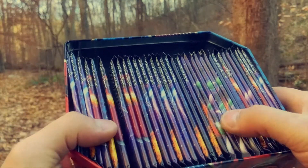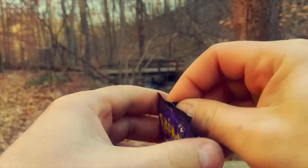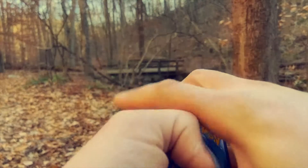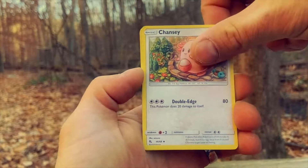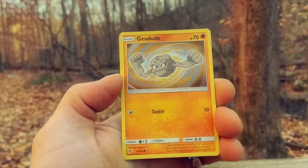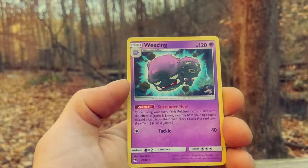Alright, three packs down, three more to go. Let's go over here at the beginning. There's the code card. Four from the top — Sabrina! Oh there we go, Sabrina. Chansey, Kabuto, Voltorb, Geodude, Eevee. Here we go guys — Weezing!